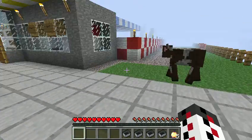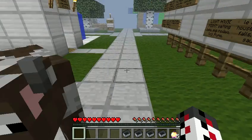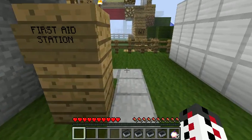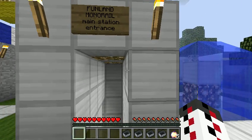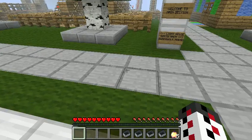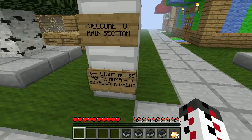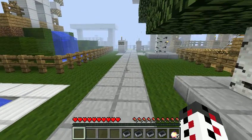A bunch of cows here for no particular reason. My render distance is down so we can make this more enjoyable. The first aid station. Funland monorail. Let's try and follow the path. Welcome to the main section. Lighthouse.